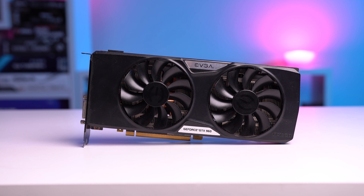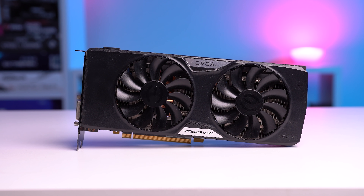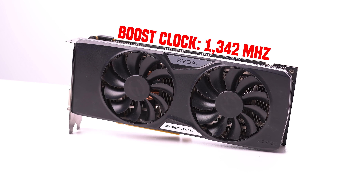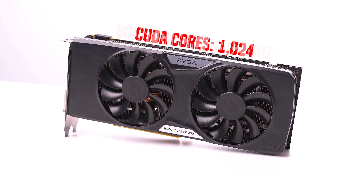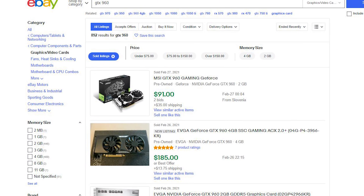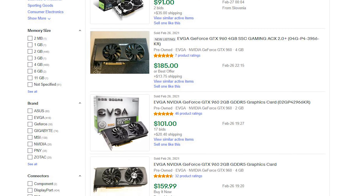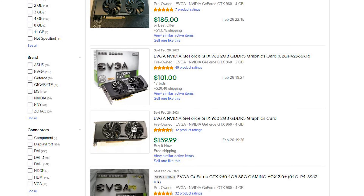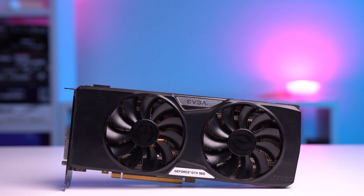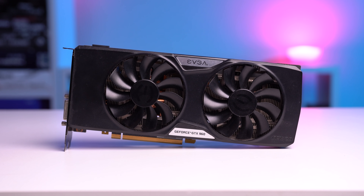This specific model we're looking at today is the EVGA GTX 960 2GB SSC version, which is rocking a base clock of 1279 MHz, a boost clock of 1342 MHz, 1024 CUDA cores, and 2GB of GDDR5 VRAM. After averaging out the last 20 completed auctions on eBay, the average sold price of this card right now is $117, which is definitely higher than what it used to be, considering that this was the RX 580 price range at the beginning of last year, but we all know what kind of market we're in right now.